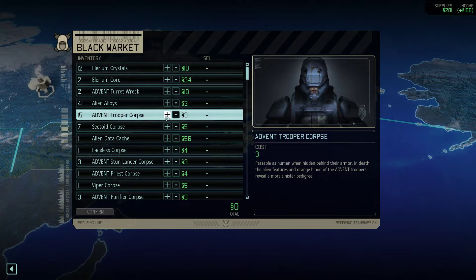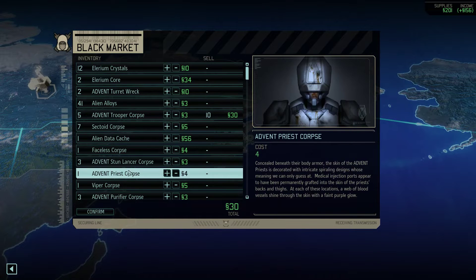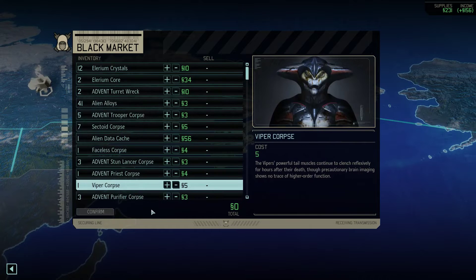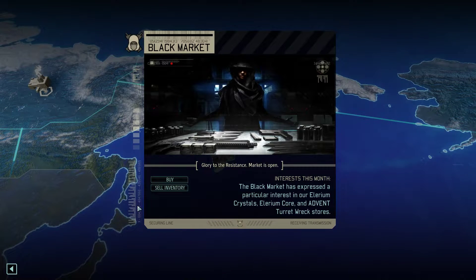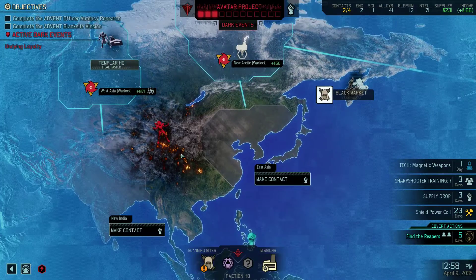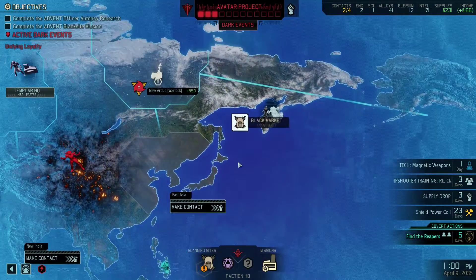I might sell some — I think I might sell 30 trooper corpses, because I don't think these are ever... maybe 10 of these things. We'll keep a few because I don't remember. It doesn't tell you if things are worthless, but at some point things become worthless to you and you can just sell them to the vendor. I'll probably need to look that up at some point, because knowing for sure matters.